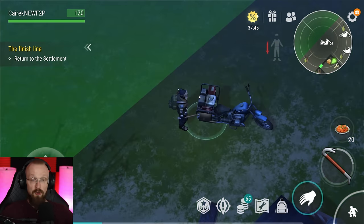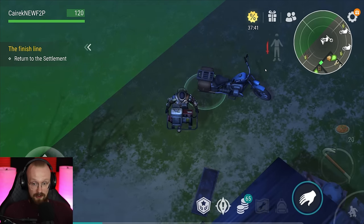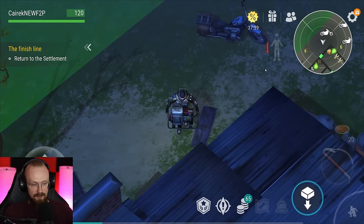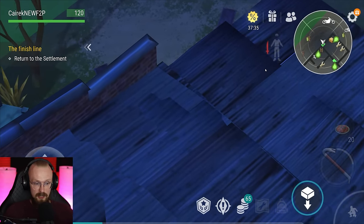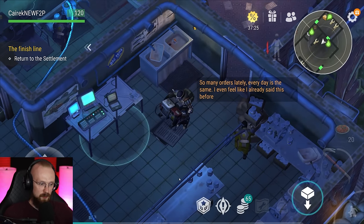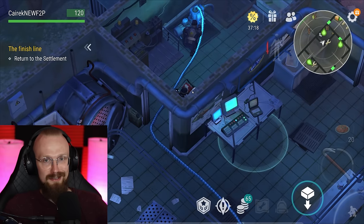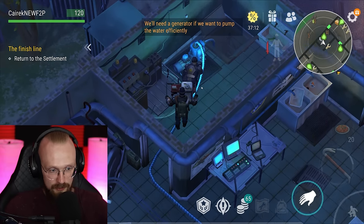We're going to go now to the sewers. The only way to unlock the sewer location is if you have the chopper, because the only way to bring the generator here is using a chopper. Luckily we already have our chopper assembled. It is really easy to assemble these choppers now — before you'd have to play for like half a year to assemble it, but now you get it in a few weeks.